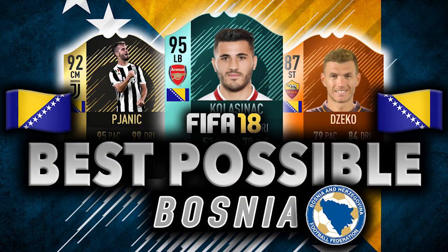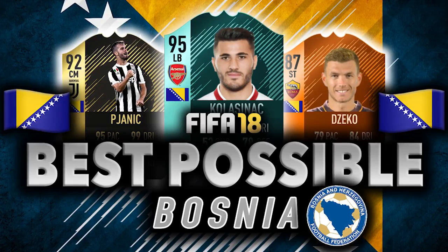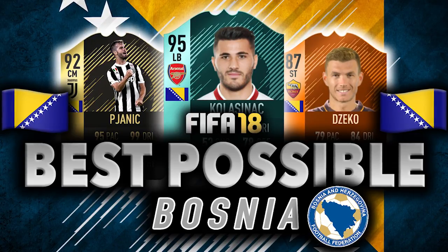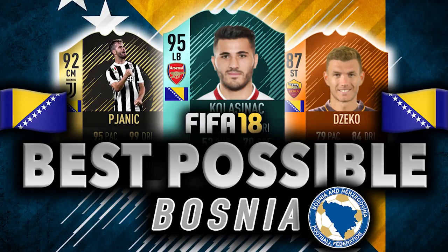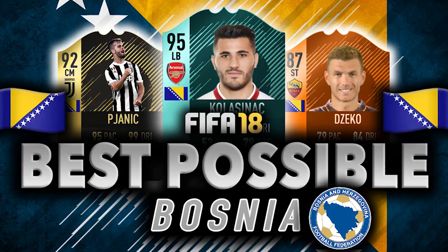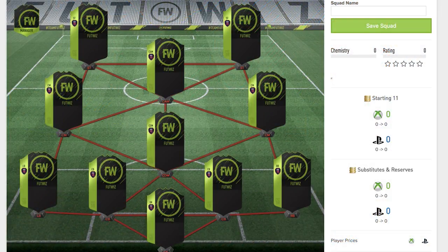What is going on guys? It's Drakesy back again with a brand new video on the channel. Today's video is going to be another best possible squad builder, and today's squad is going to be a Bosnia Herzegovina squad. The formation I'm going to be using is a 4-1-2-1-2 secondary formation, meaning there are centre mids where the left mid and right mid should be. Without any further ado, we're going to get straight into the squad.